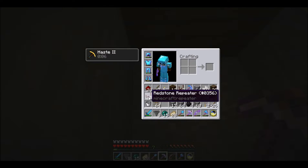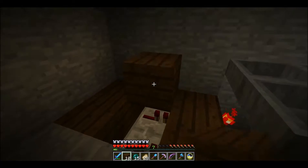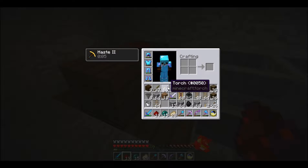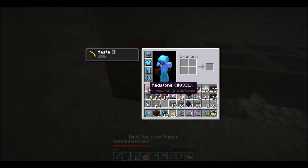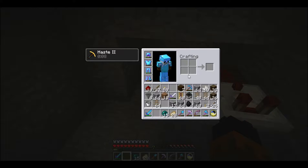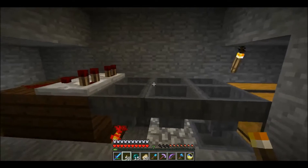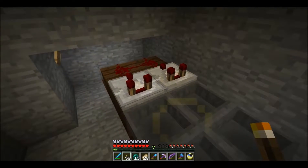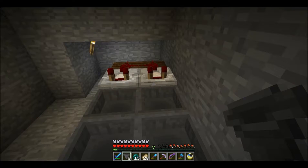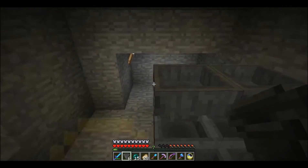Repeaters are going to be pointing into this — just leave those on the default one tick. Coming out of some dark oak planks we've got some redstone, and on top of that we've got our comparators. Public service message here: always light up your redstone — last thing you want is a creeper finding an excuse to blow up all your mechanisms. The actual filtering hoppers are going to be on top of these, pointing into the comparators — or alternatively pointing the opposite direction, but this works just fine.